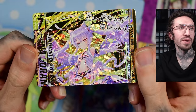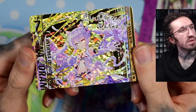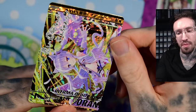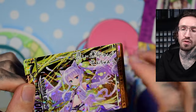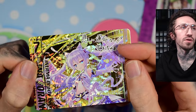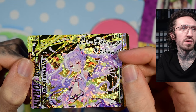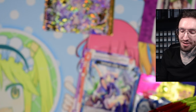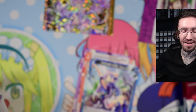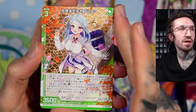So we get a chibi-looking angel girl. There's also some gold stamp writing on the top — I can't really read it, just some hiragana letters. Maybe this is all this box gets us; I really don't know the rarity distribution in this set.